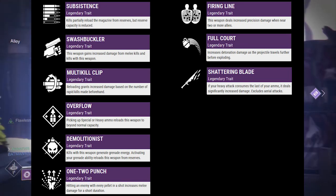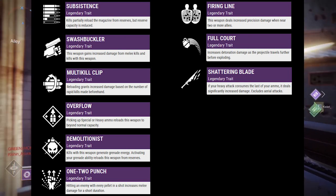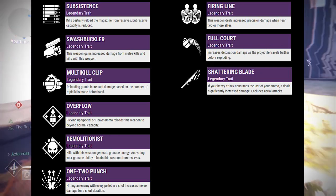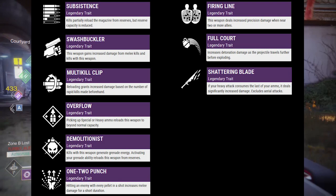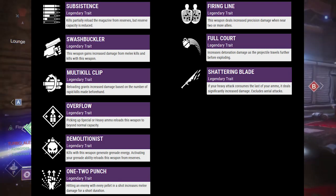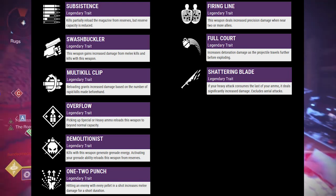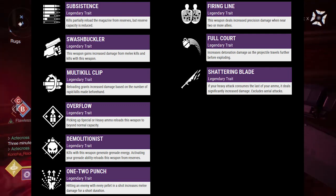Moving on to Firing Line: this weapon deals increased precision damage when near two or more allies. If you happen to be grouped up with your friends, you'll all gain the benefit of increased precision damage. Next is Full Court: increased detonation damage as the projectile travels further before exploding — sounds like a grenade launcher perk. Not sure how much it increases damage. If it's on a special grenade launcher, would it allow you to not need direct hits and still get a one-hit kill? We'll have to test and see.